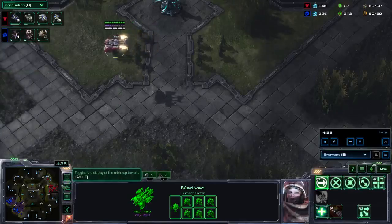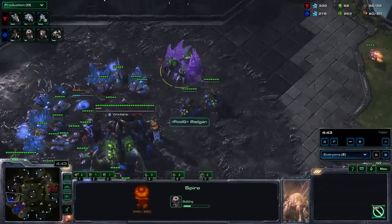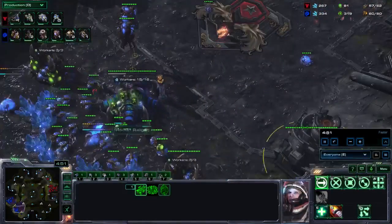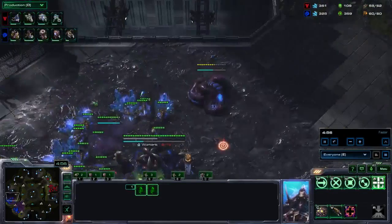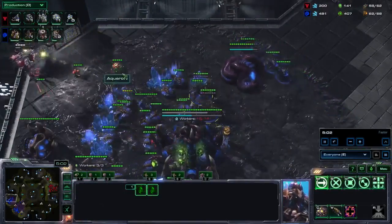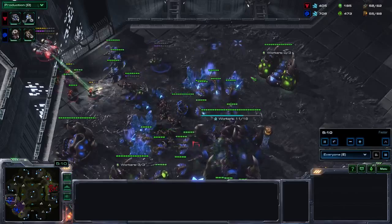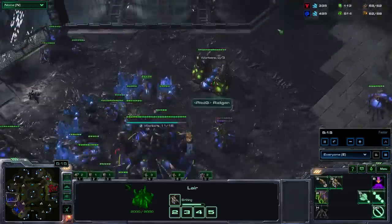He already has Medivacs out so that's not a problem for him. At home I built the Spire, I'm getting my fourth gas, and I'm preparing for my Mutalisk switch. Seeing the Medivac fly my way triggered me to build two Spore Crawlers — I knew he had Widow Mines and I want to deal with them using Spore Crawlers. The Spore Crawlers allow me to see the Widow Mines, but the Widow Mine still got a huge hit off. I kind of hoped the Widow Mine would shoot at the Queen — it was just a misplay, it shouldn't really happen.